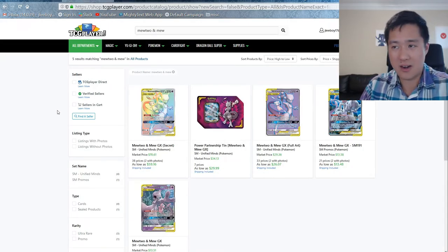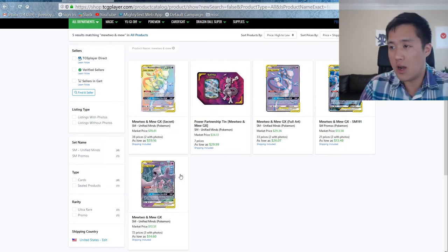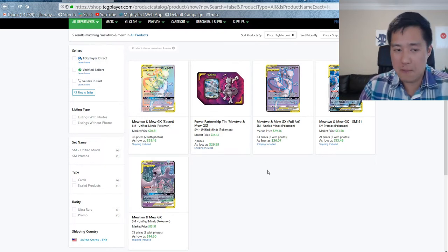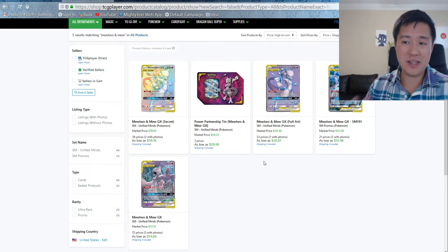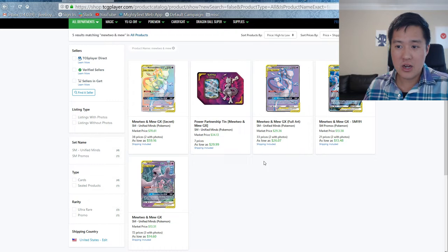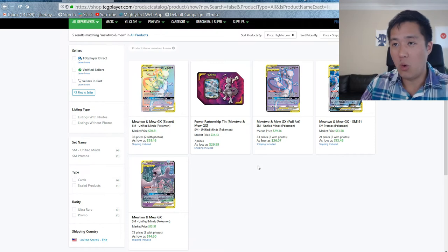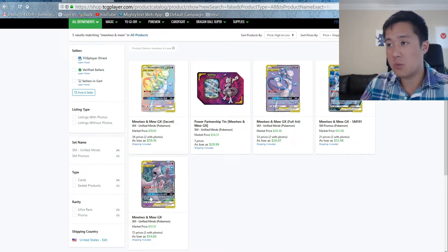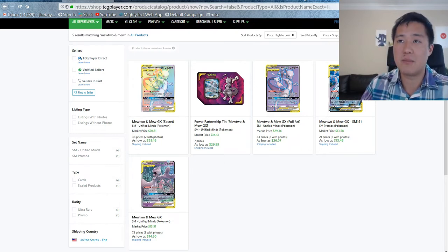There are two cards specifically worth looking at that are really strong right now — Mewtwo Mew GX and Dedene GX. Mewtwo Mew GX isn't terrible on the secondary market, you can pick it up for under $15. When you need multiple copies the deck gets expensive, but every new printing and new alternate art gives new options. The reprint version might be around $10, making playing the game more accessible.